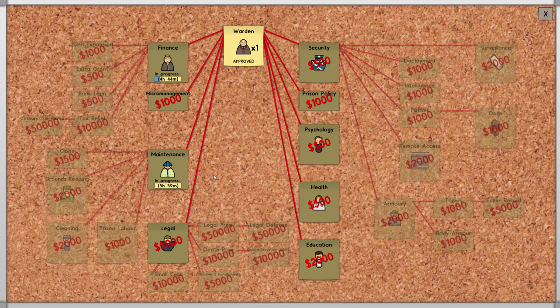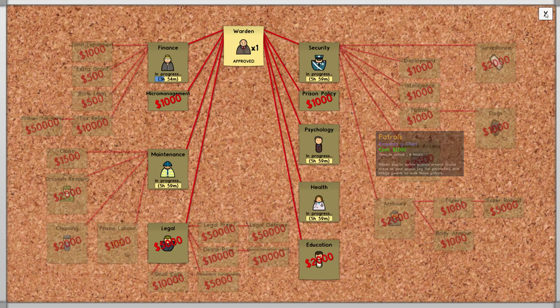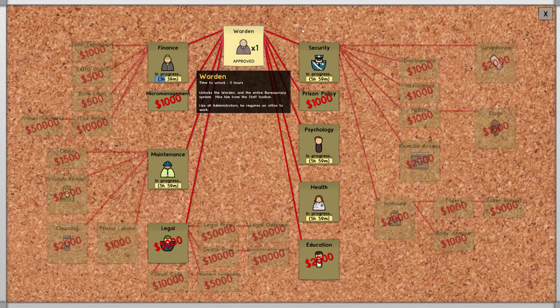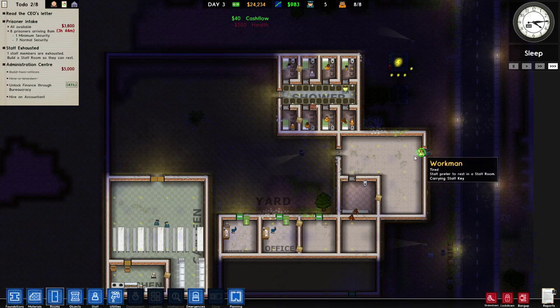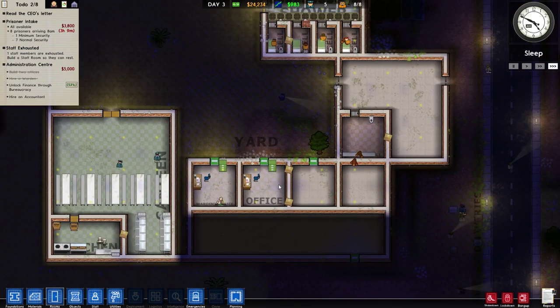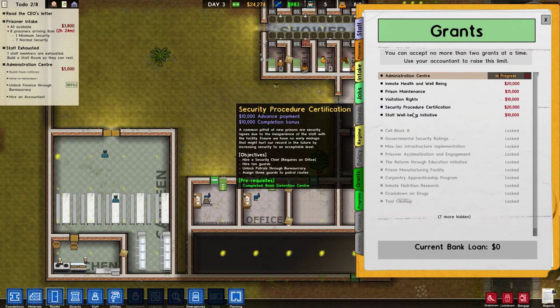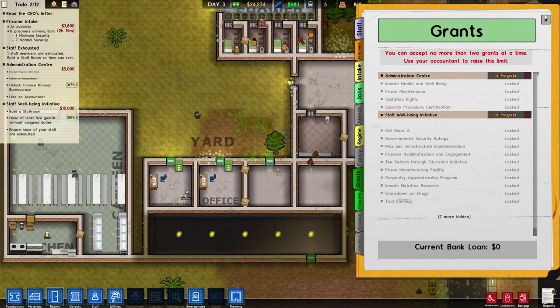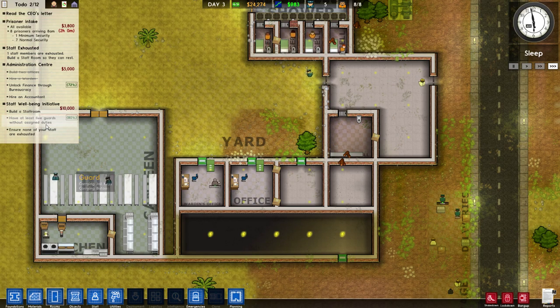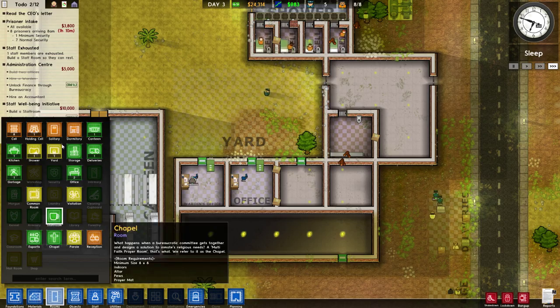We're also going to unlock security, psychology, and health. Once the first one is done it moves to the next, and they take about five hours in-game. For our next grant, I'm going with the staff well-being initiative because it's easy — we just need to build a staff room, have at least five guards not on duty, and ensure no staff are exhausted. That should be pretty easy to do for a small prison. Oh god, more prisoners are coming!